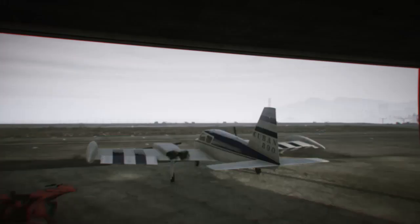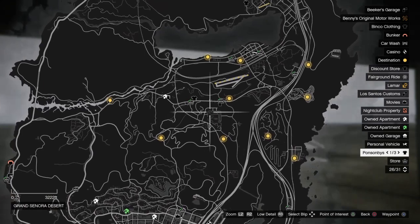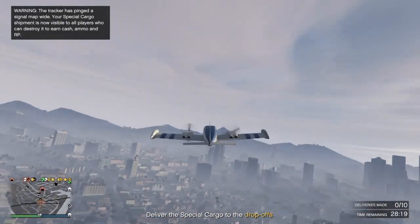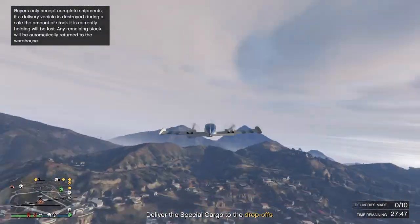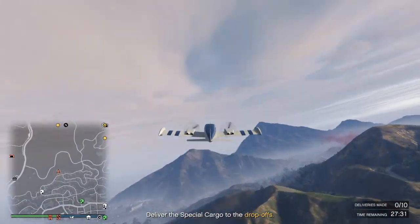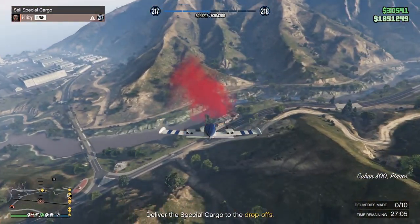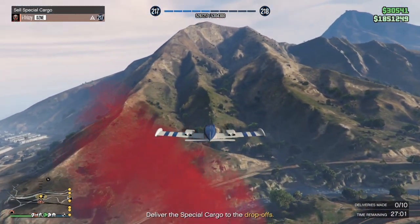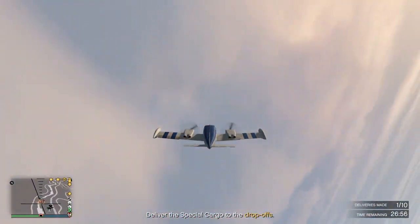All you gotta do is fly over to these drop-off points — press right on the D-pad and that's really about it. We pull up to our first destination, simply fly over it. It does not matter how high you are from the ground, and in the top right it will say press right on the D-pad. Boom — one out of ten, nine more to go. These drops aren't that far from each other.